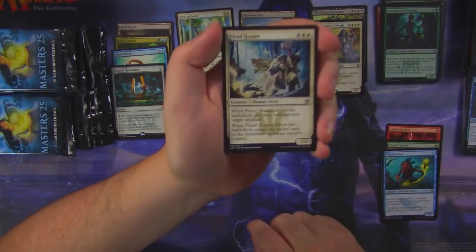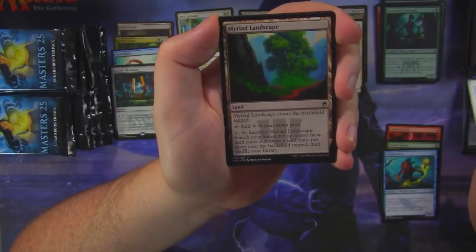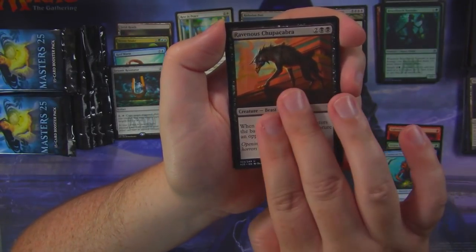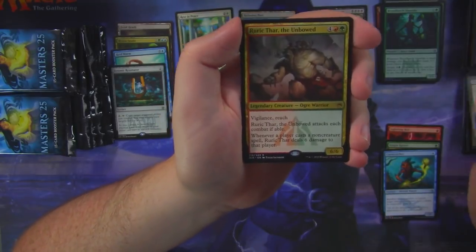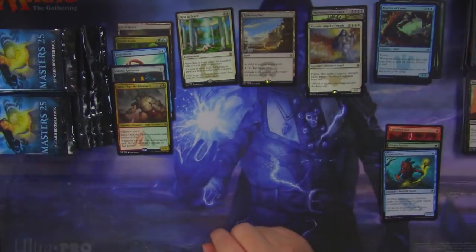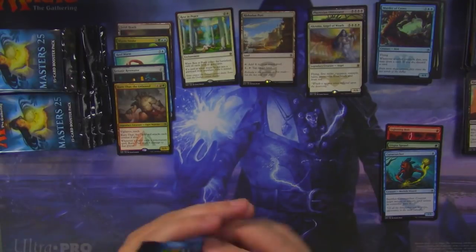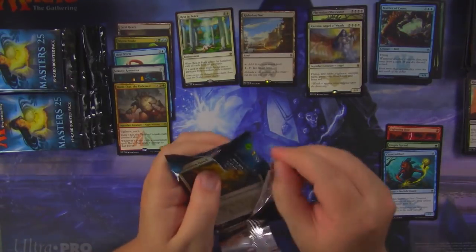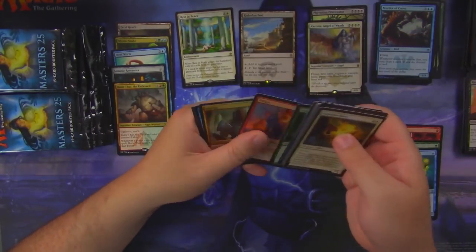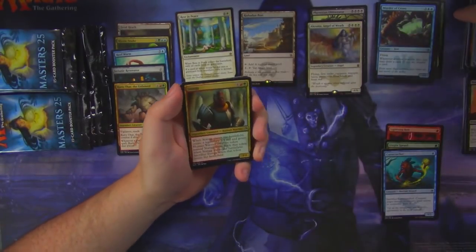Good old Fiend Hunter. Myriad Landscape, Ravenous Chupacabra, and Rurik Thar the Unbound. With a foil Murder of Crows. Nobody likes a Murder of Crows — except maybe people who like crows, I guess.